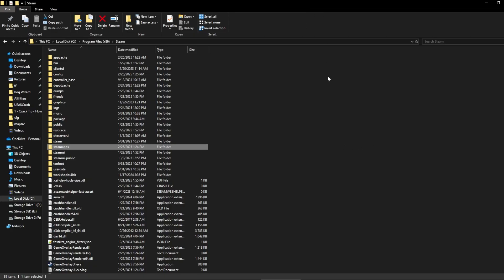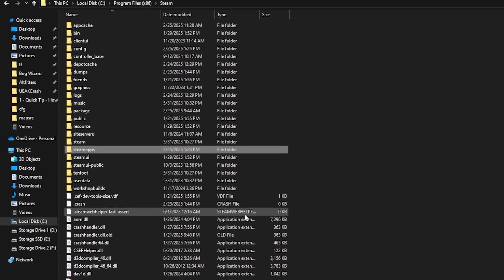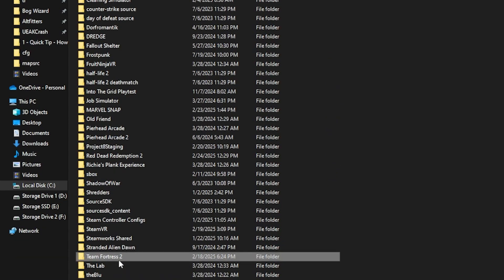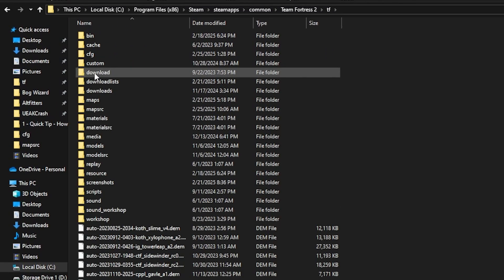If you'd like to turn it off for good, simply navigate your file explorer to Steam, steamapps, common, Team Fortress 2, tf, cfg.